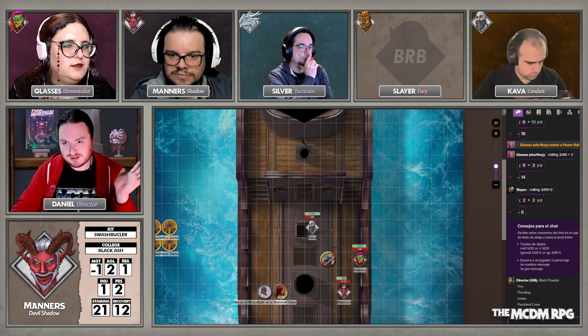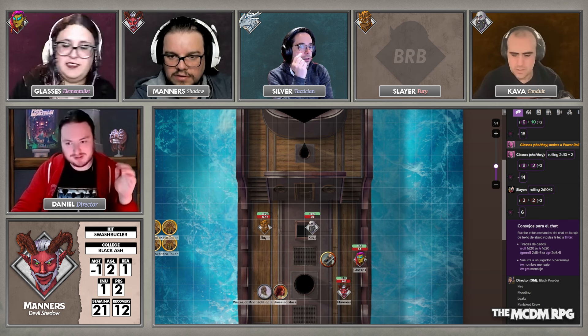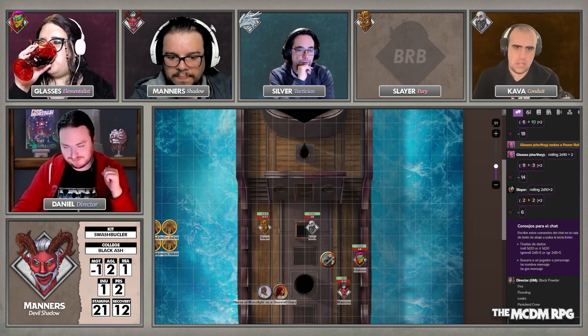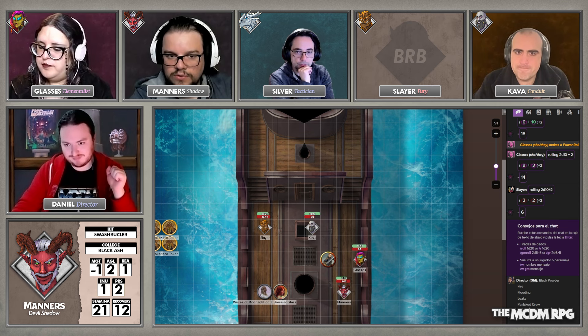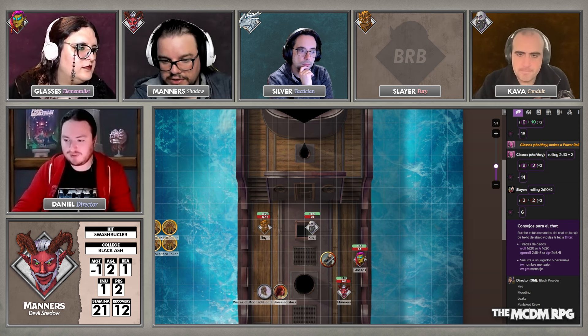I'll note, as someone currently playing Slayer, Slayer has some fire resistance. I also want to change my wheel plate to fire, considering this is a new fight. Can I ask that you write or share the challenges? They're here in the chat: black powder, fire, flooding, leaks, panicking crew, passengers.